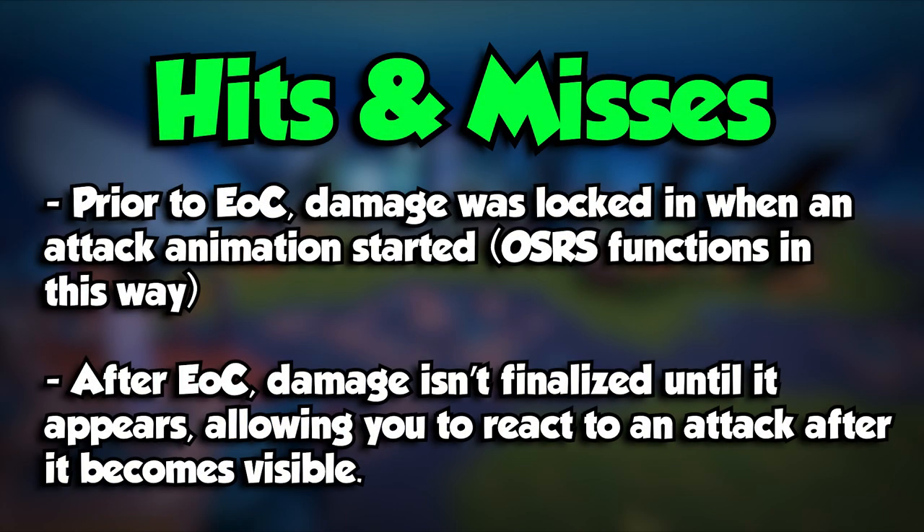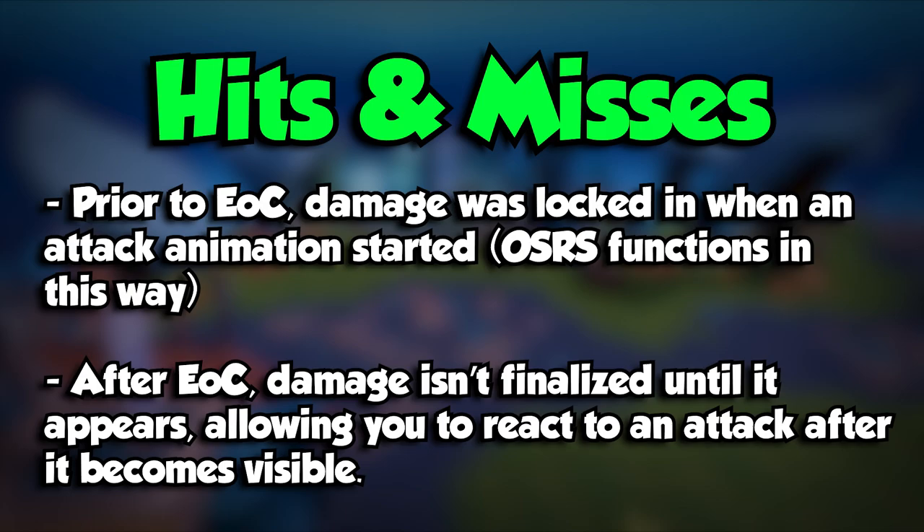To explain why this is the case, prior to Evolution of Combat, damage was calculated at the start of an attack animation for players and NPCs. This is still the case in Old School RuneScape, but when they updated the combat system in RuneScape 3, the damage is now calculated when it appears as a hitsplat, as opposed to when the attack is initiated. This allows for more reactive gameplay for a combat system like RuneScape 3's. I can't explain why exactly the missed hitsplats appear earlier, but I have a hunch it has to do with moving from the old combat system. If anyone has a more technical or accurate reason for this, please comment and let me know.